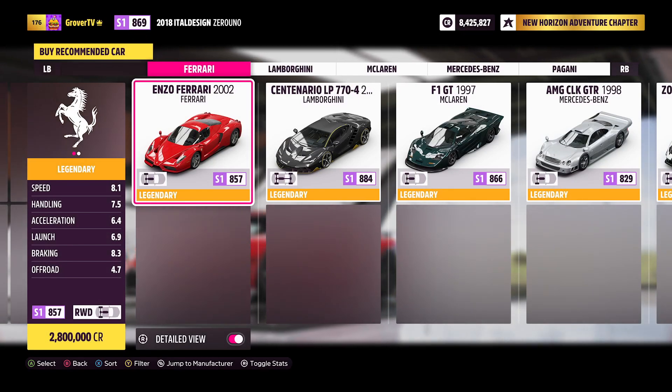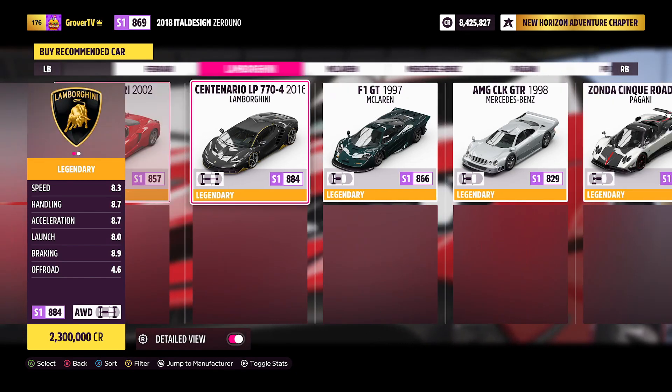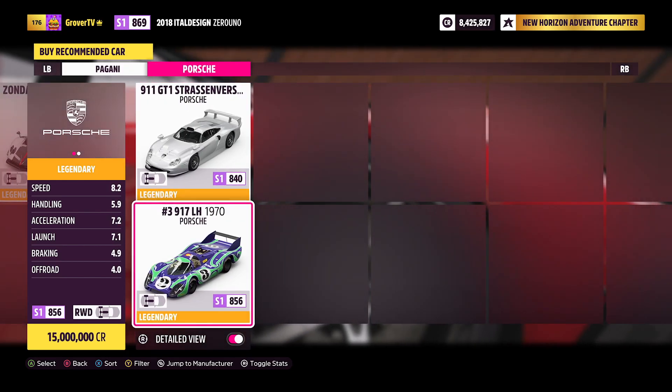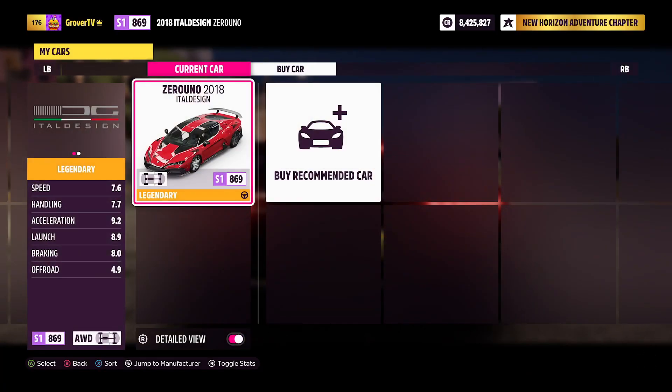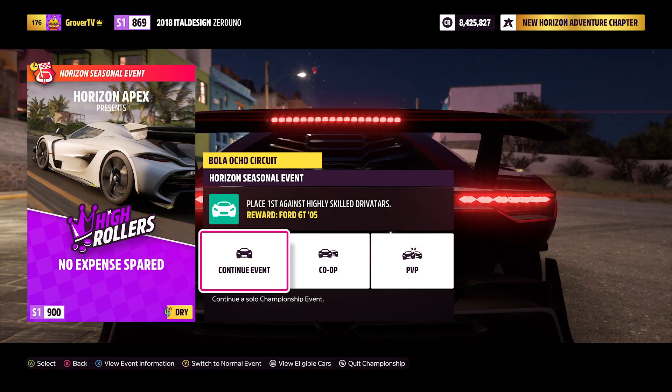Because if you didn't have it, you're looking to drop quite a few credits. I was about ready to drop 2 million — you can see 2.8 million, 2.3 million, 2 million, 2.1 million, 2.5 million — they were quite expensive if you don't have this car. So my suggestion is to first grind out 22 season points and get yourself the Zero Uno.